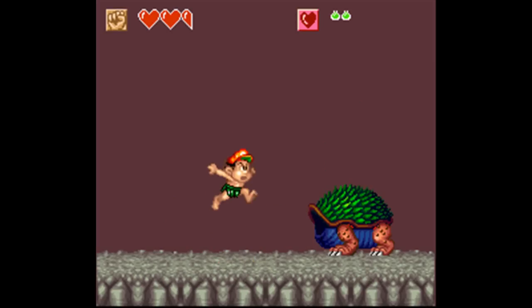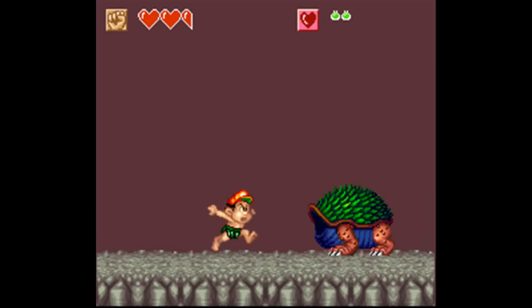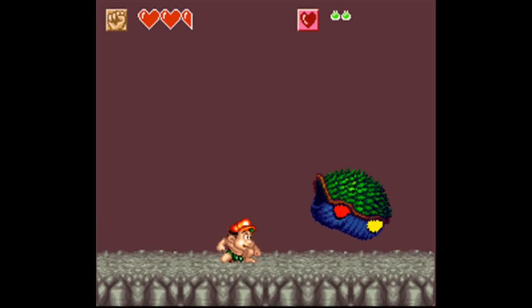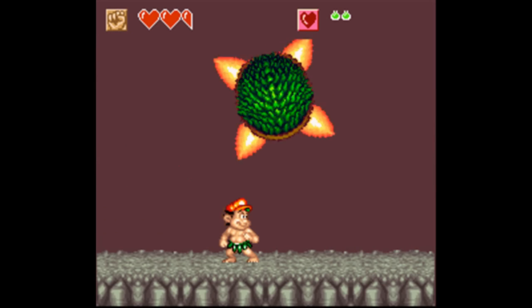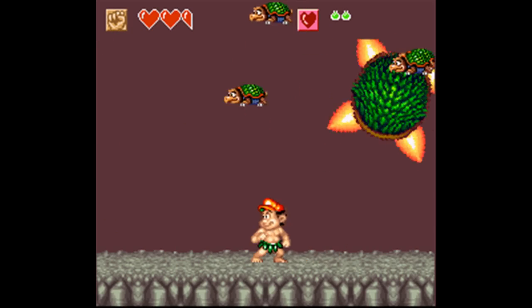The boss is the fiery or flame tortoise. The trick to this battle is to hit him in the head five times, jumping each time you hit him, then head to the other side of the screen on the left until he shoots his trio of turtles twice. Jump over those, then stay ducked so that when he passes over you, you don't get hit. The flames don't actually hurt you.